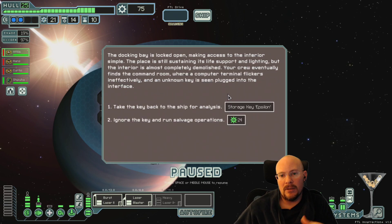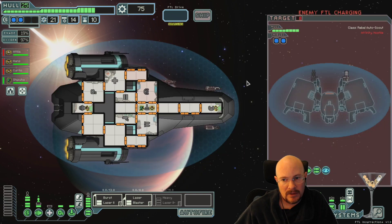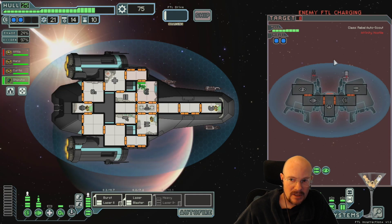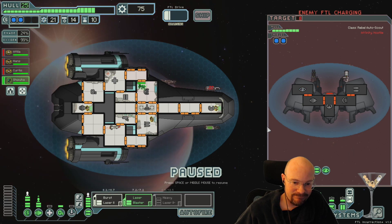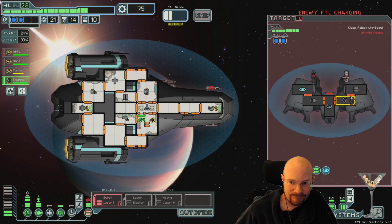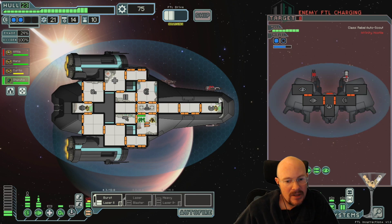Storage key Epsilon. So we need to keep this for the entire run. He's got cloaking, a missile, and running away. Hey FTL, you know what you can do? Be a little nicer to me. Because this is bullshit - this is a bullshit roll. I don't know which keys I've done.